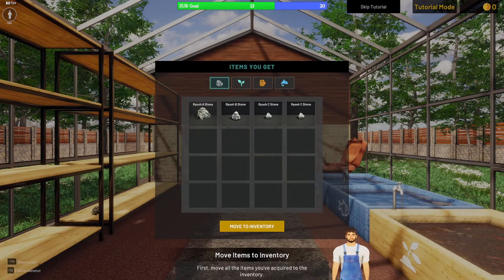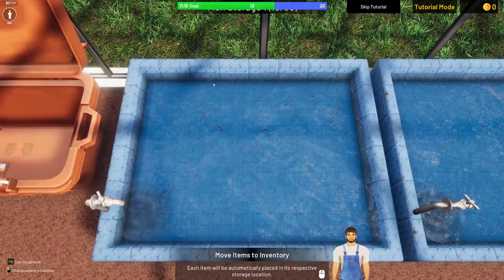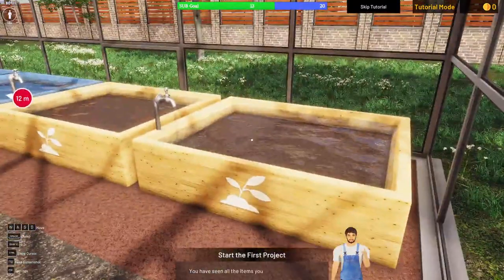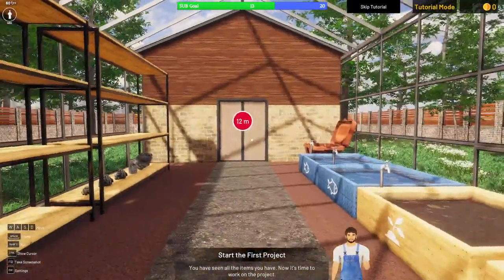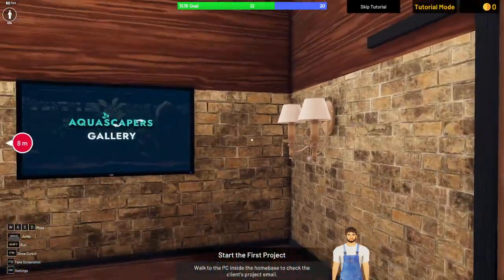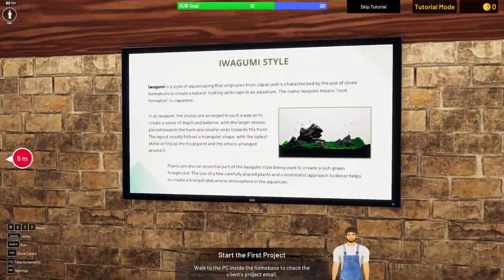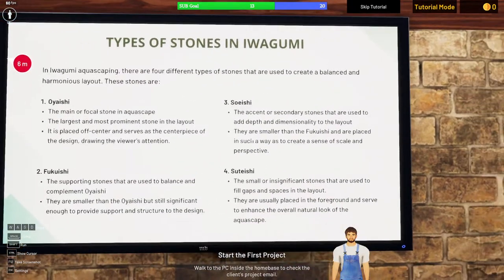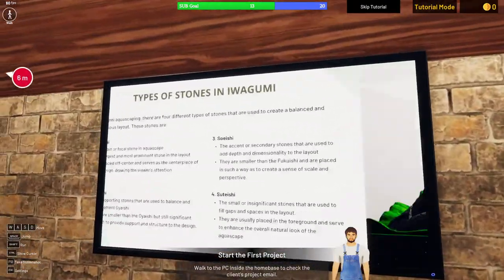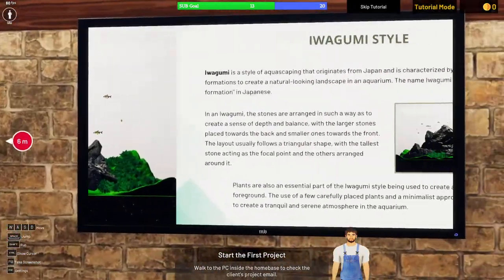The tutorial begins: move all acquired items to inventory. Each item is automatically placed in its respective storage — fishies here, plants here, rocks and everything else here. We're shown the gallery with different aquascape styles: Eikai interior, Iguami style, tops of stone. Then we check our computer — this is our email account.